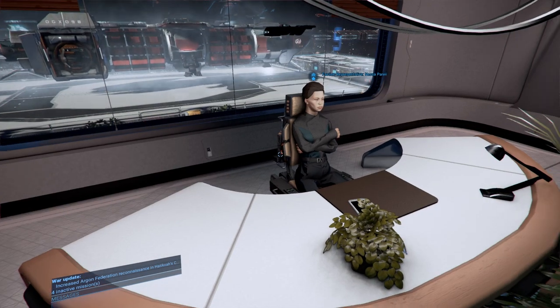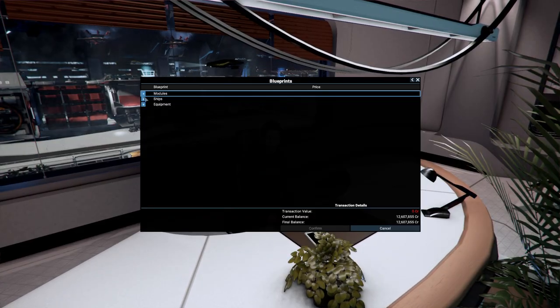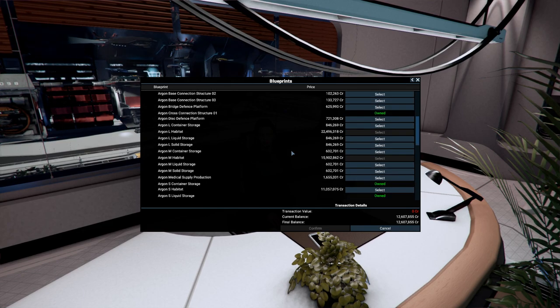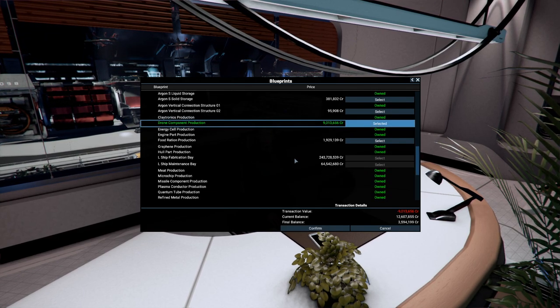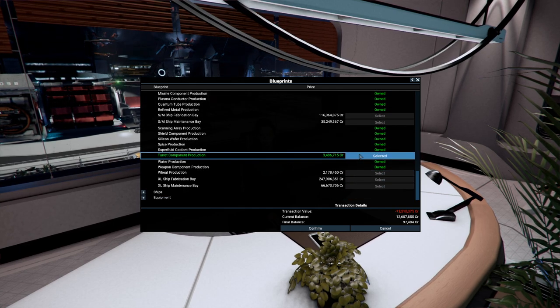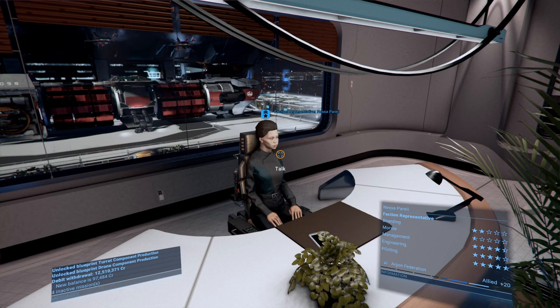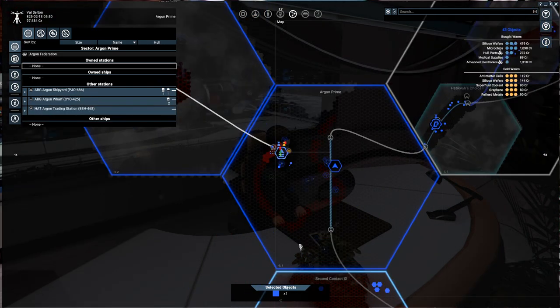Now I'm at the Argon shipyard and there are two blueprints I want to purchase: drone component production for 9 million and turret component production. That'll leave us about 100k credits, so rest in peace 2.5 million.